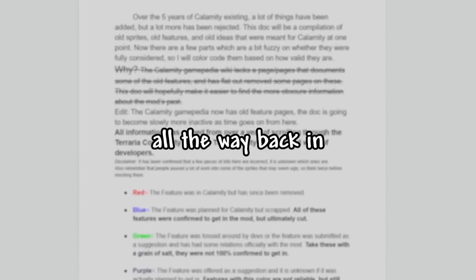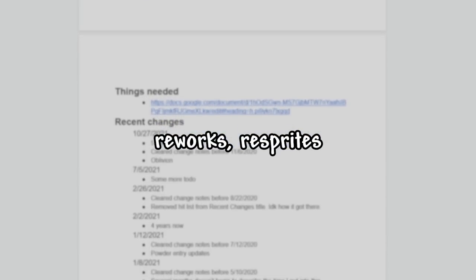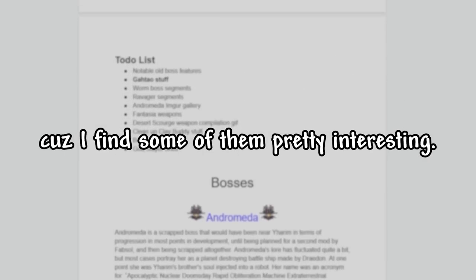The Calamity mod was released all the way back in 2016 on June 1st. Over the 6 years, the mod has received many reworks, resprites, and has accumulated a ton of cut content. We'll be looking at some old sprites today because I find some of them pretty interesting.